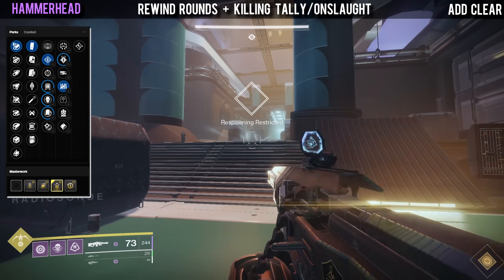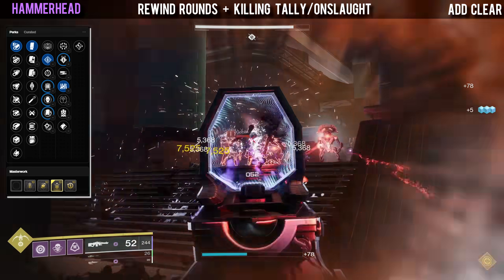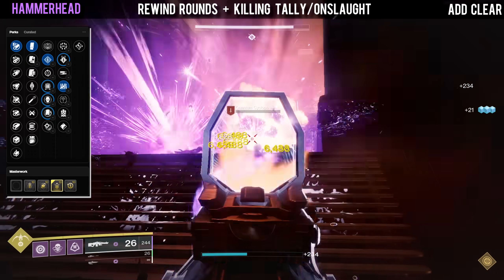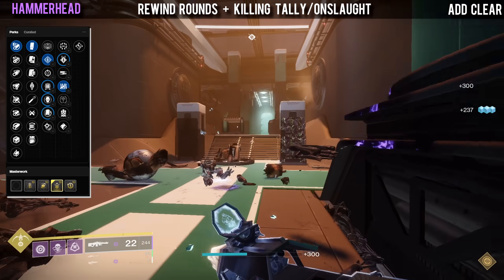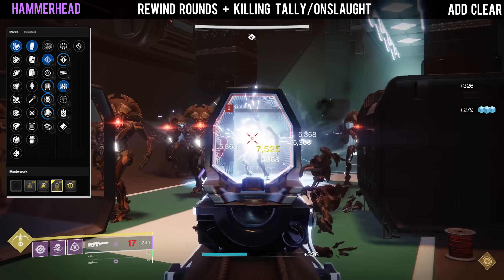Another very interesting perk combination is Rewind Rounds with either Killing Tally or Onslaught. This is similar to the first god roll, but in this case we don't have to worry about losing the damage perks when reloading since Rewind Rounds will be refilling our mag from reserves.